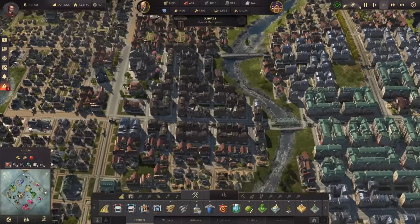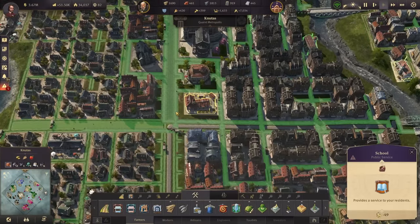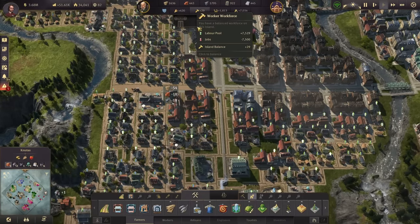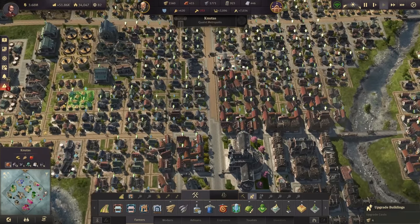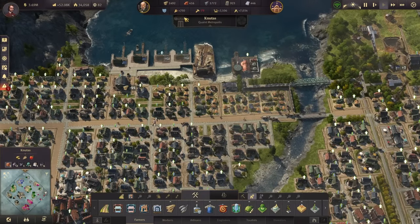What we need to do first for these guys is providing electricity. I do have my school right here in the city center - I've provided the school to upgrade some more workers in this area. There's a few more here and a few more here. We are getting a bit red with the workers but that's no problem because I've already prepared some farmers that we can continue upgrading.